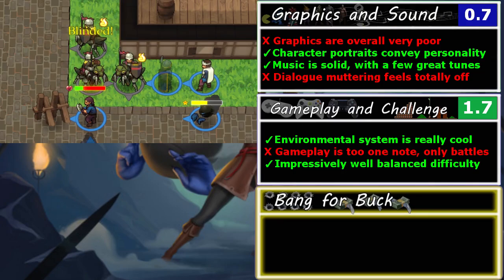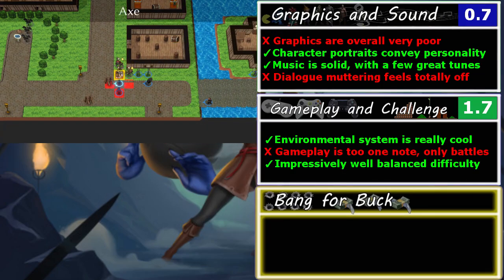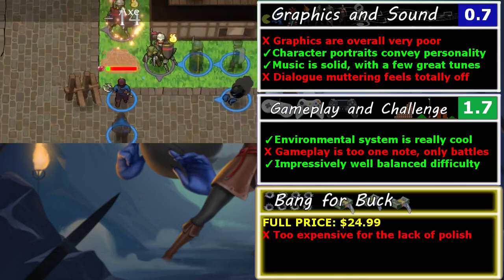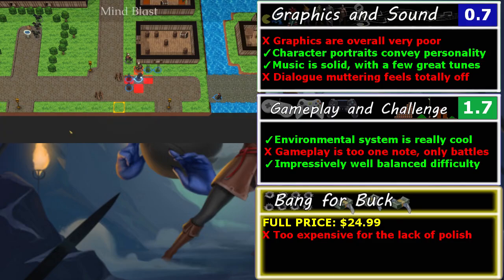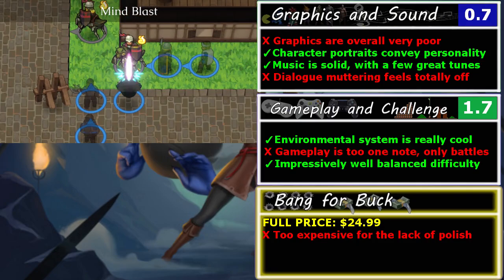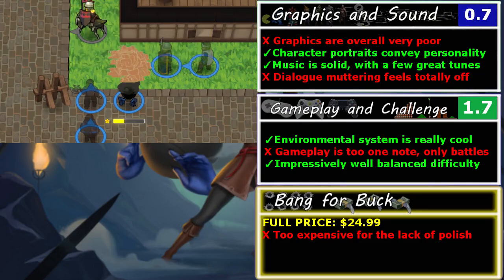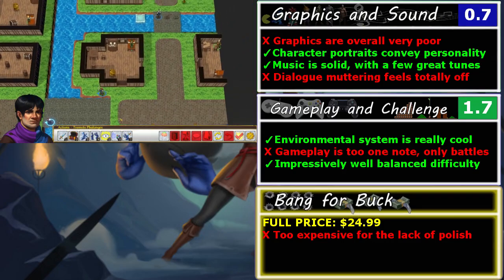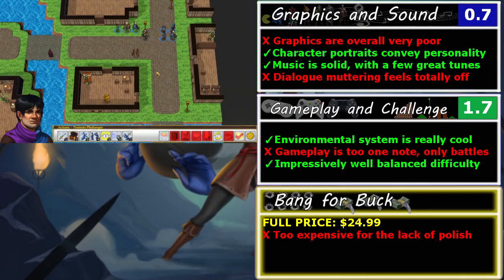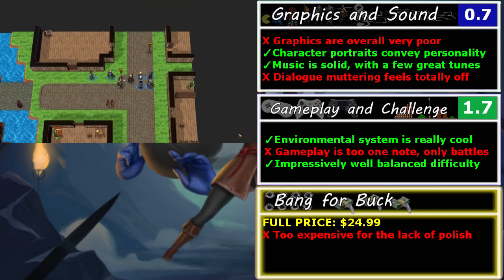Bang for buck — in this aspect, once again Telepath Tactics Liberated falters for the presentation. The full price of $24.99 feels way too high, even though the gameplay is absolutely solid. This narrows down the target audience to only hardcore tactics fans, which may have been the intention all along — I get it. But a lot of people in that audience will still be put off by the graphics enough not to want to pay this much. Telepath Tactics really presents great gameplay for fans of the genre, so it's up to you how much you value that.